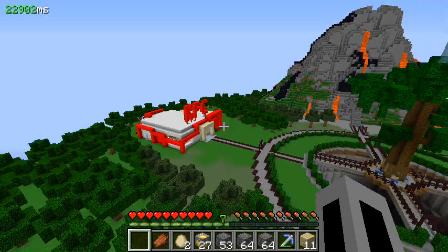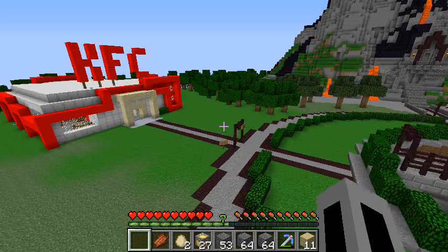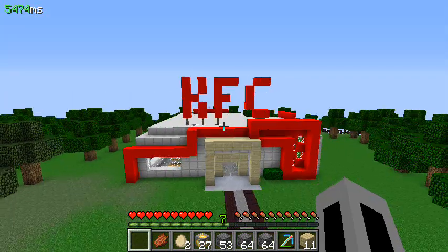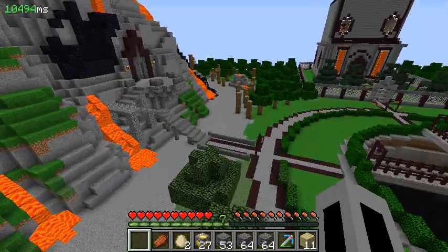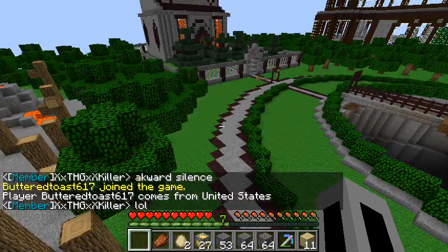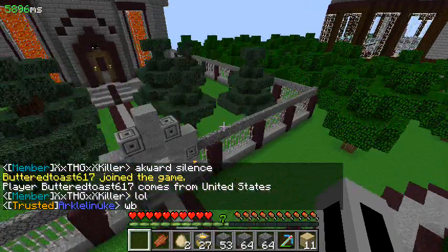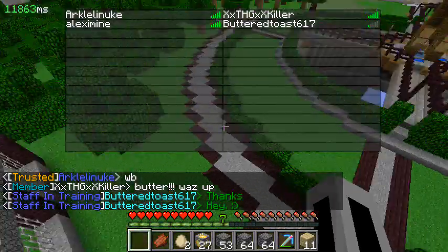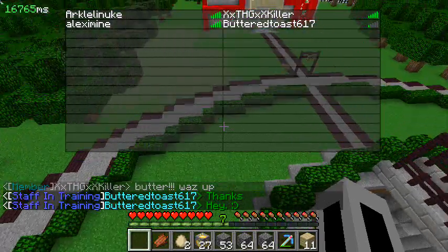Anyway, this is just the spawn area. There is a secret world somewhere underneath here that I won't show you how to get to — I'd probably get in trouble. This area is called KFC. It doesn't really serve a purpose; it's just a place for people to meet who don't have teleport. Our current staff in training is butter toast. We have a few people online right now.